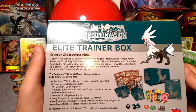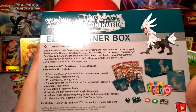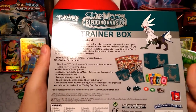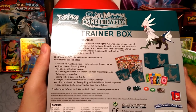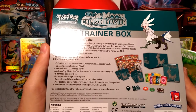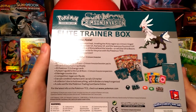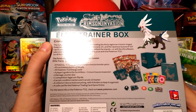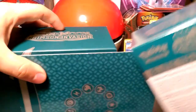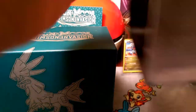These things come with eight packs, sleeves, dividers, energies, a player's guide, GX counters, poison and burn counters, dice, and a storage box. More specifically: eight TCG Sun and Moon Crimson Invasion booster packs, 65 sleeves featuring Silvally, 45 TCG energy cards, a player's guide for the Crimson Invasion expansion, six damage counter dice, one competitive legal coin flip die, two acrylic condition markers, one acrylic GX marker, a collector's box with four dividers, and a code card for the Pokémon TCG Online — which gives you some Silvally sleeves.